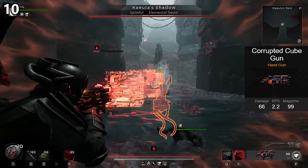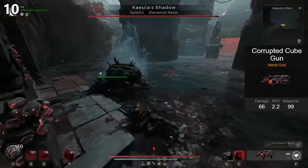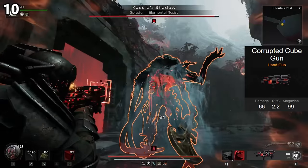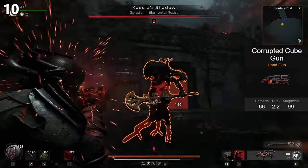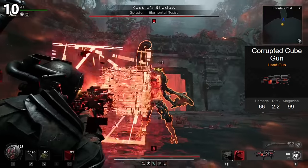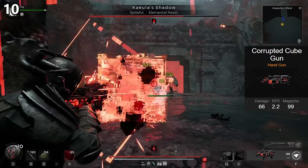Starting out at number 10, we have the Corrupted Cube Gun. This is not only the worst corrupted weapon, but also the worst weapon in the entire game. It's got no place on any build and does not provide anything to combat that matters whatsoever. So this gun fires large cubes as bullets, and what's cool is that it has infinite ammo, letting you have a reliable option in longer fights.